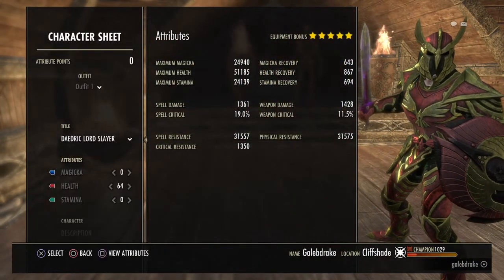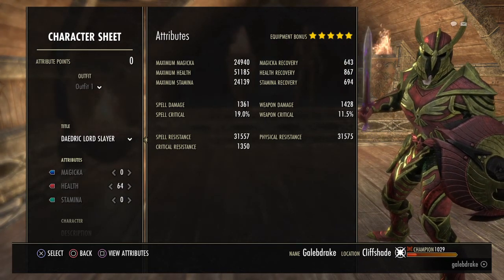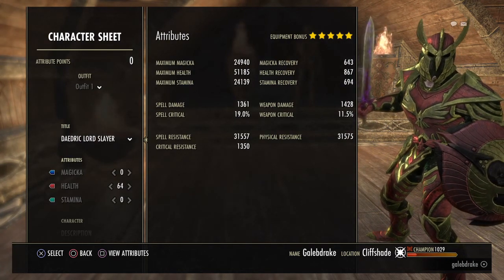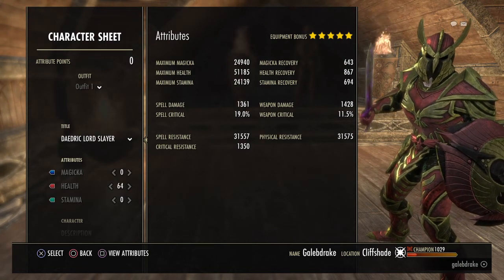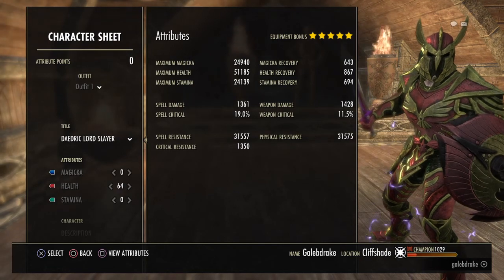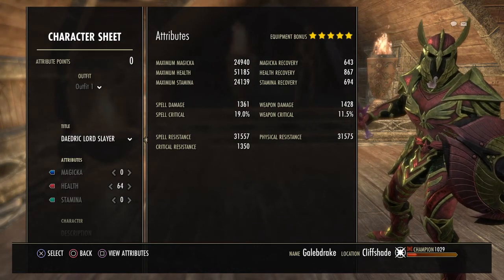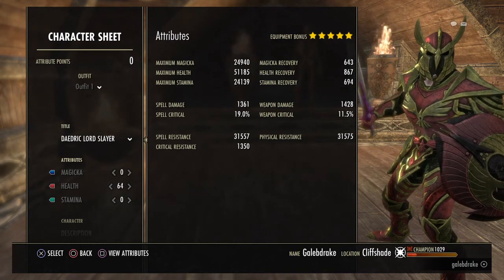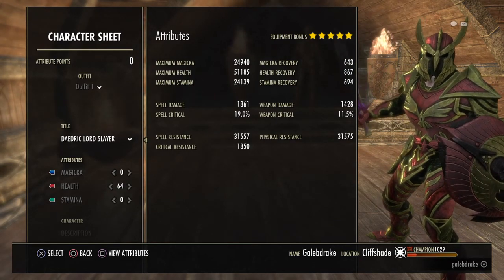Now if we're looking at our stats, I've got 25k Max Magicka and Max Stamina, which is very high pools for a tank. And 50k Max Health, which is pretty much where you want it to be as a tank. My Spell and Physical Resistance is about 31,500. I'll keep it at that level because healers usually use a Minor Ward or Minor Resolve, which increases it to the 33k where I want it to be. Spell, Weapon, Damage and Critical is not really applicable much — I won't be doing a lot of damage with this build. It is predominantly just taking and surviving.